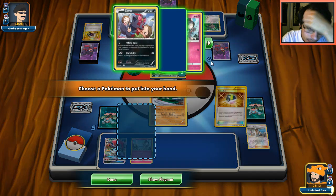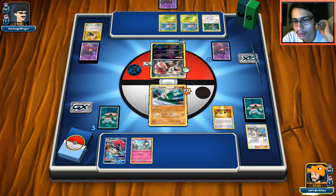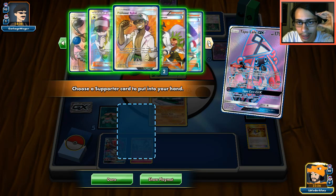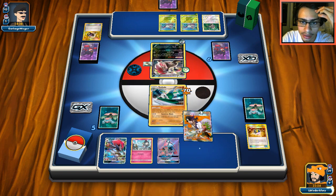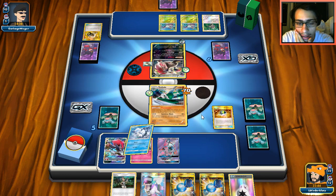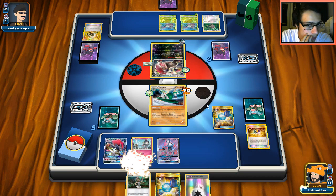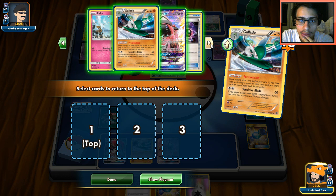We're in range of getting Golisopod'd. I think I'll go Lele for Sycamore. We've got three DCEs — that's fine. We go Sycamore and hope to hit DCE. If we don't hit it this could be devastating. We got a DCE and another Gallade, which is good. I'll get rid of N and the Vulpix, grab Gallade number two. I could go Gardevoir but I don't have any Fairy energy. Let's primo wish and grab Ralts and Kirlia.